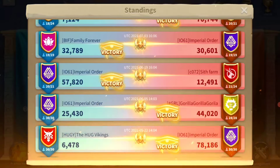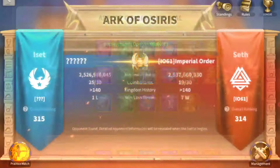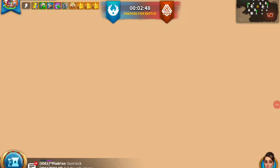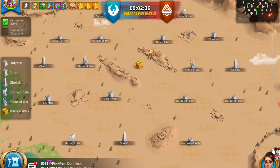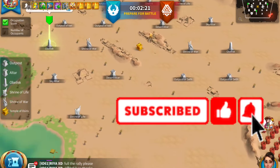We are looking at the history of this alliance where we are playing now, and the rules and rewards. When you see the enter button and press it, you teleport onto the map. But you need to have all your troops home and your hospital clear so that you can enter Ark of Osiris.